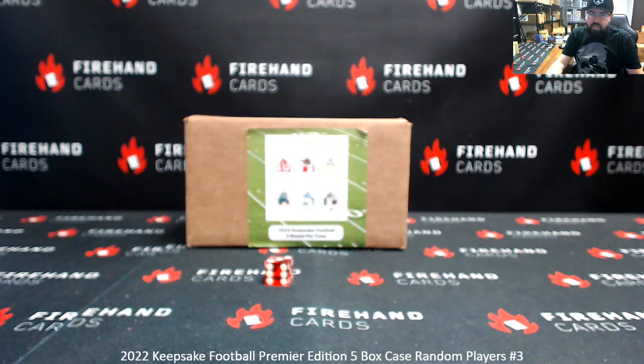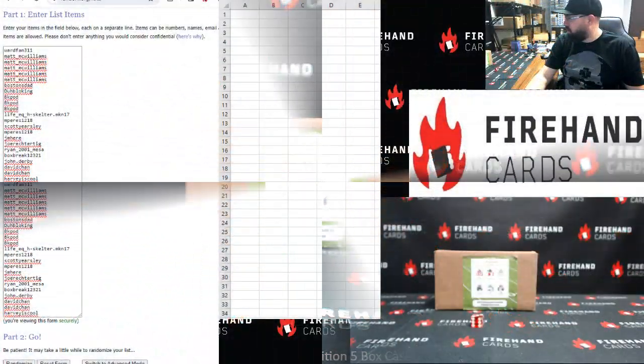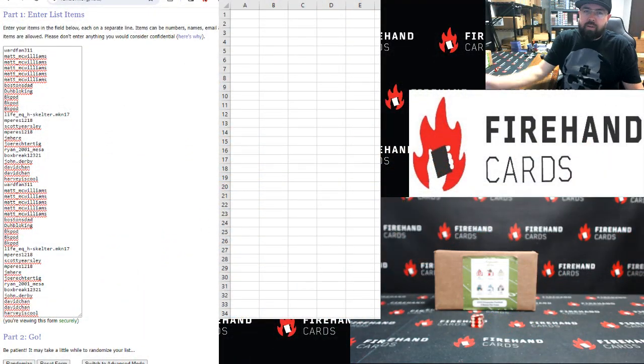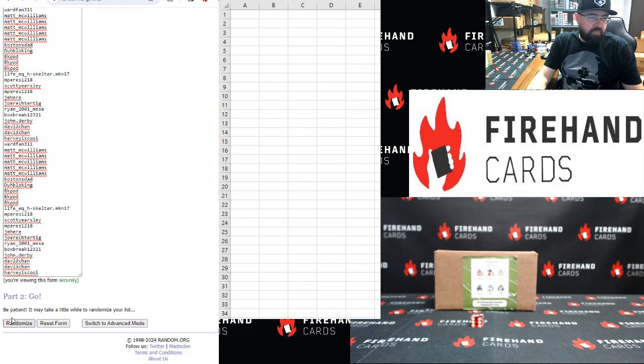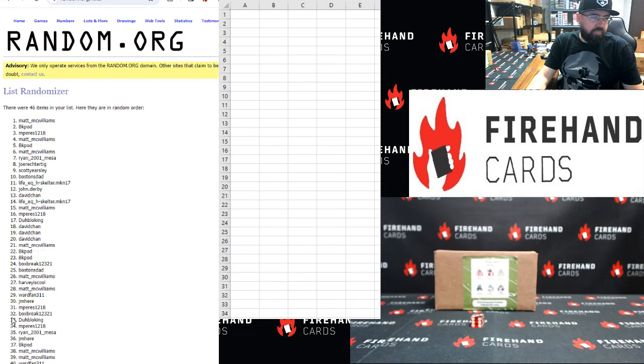Once we finish up our 10th case, we're going to be giving away some additional Super Break product that Super Break provided for us with the Keepsake here. Harvey is cool up to WardFan — these are your 23 names. Your names are in here twice each. 3 clicks. Good luck — 1, 2, 3.